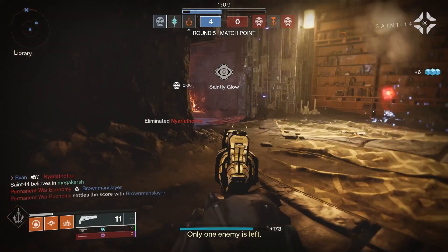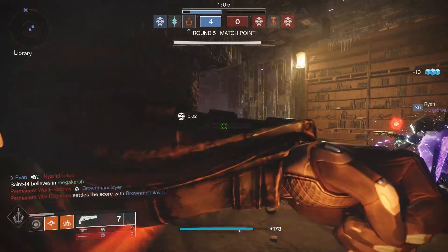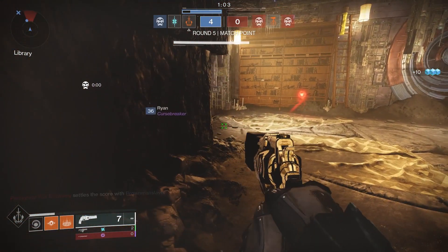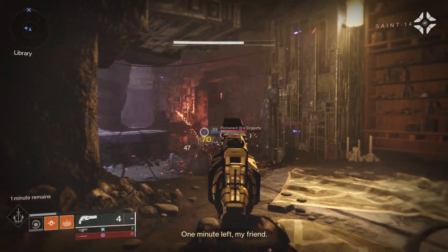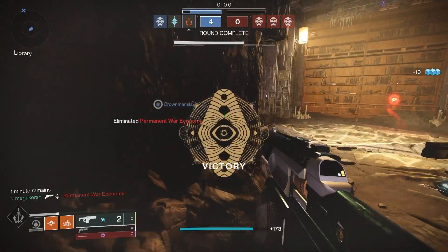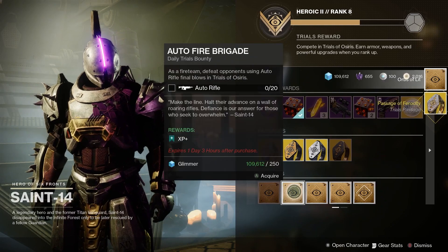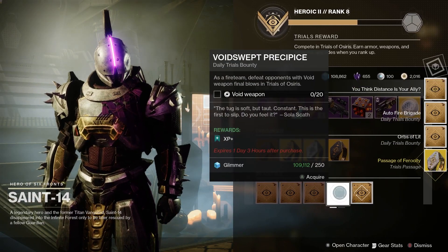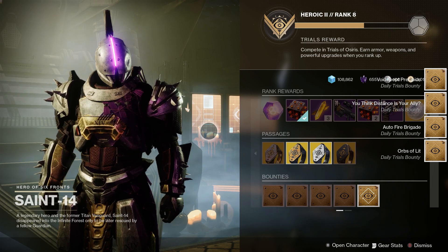Trials of Osiris is the pinnacle PvP activity in Destiny 2 and every weekend the best players compete in 3v3 elimination for one goal, and that is to go flawless. First of all, head down to see Saint-14 in the Tower and don't forget to pick up the passage of your choice. Loot is no longer acquired by winning 3, 5, and 7 matches — it's all about winning rounds and not matches, and that helps you rank up with Saint-14 in the Tower to get that Trials loot.